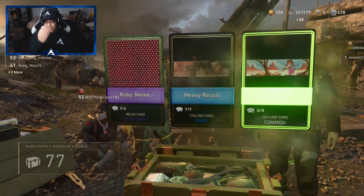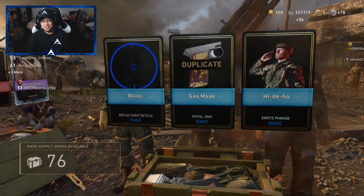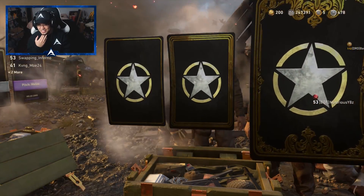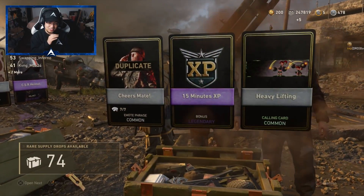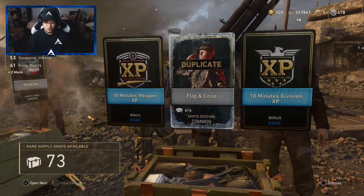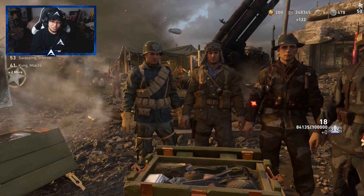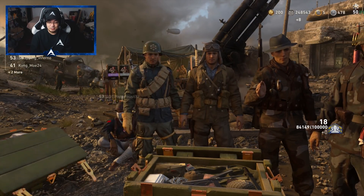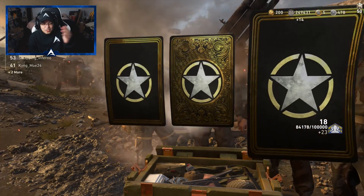We're actually so close to finishing up here and I haven't gotten anything good. 100 drops, guys — $100 supply drop opening. We only have like 10 more to go and I'm really not seeing anything. This might actually be the worst opening I've ever done, ever. Do I want to spend money on this game? Probably that $100 I could have spent on Fortnite. I can't even get an epic Itcherburst. Epic anything.